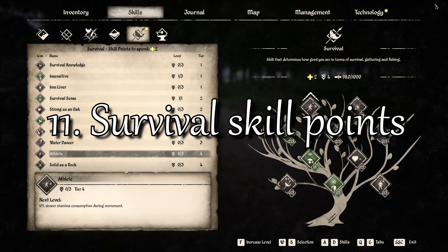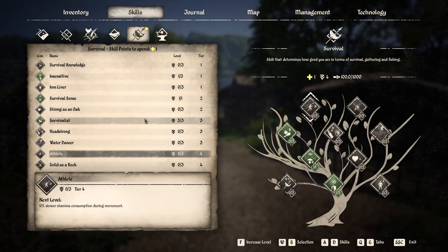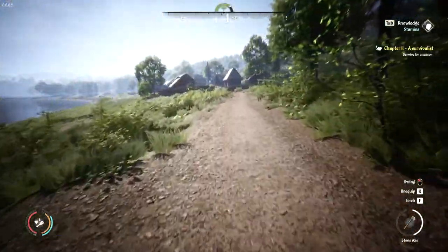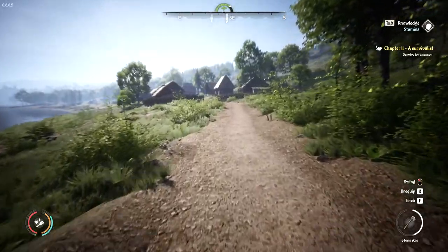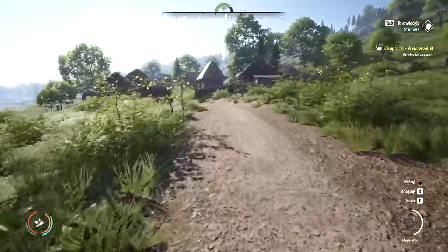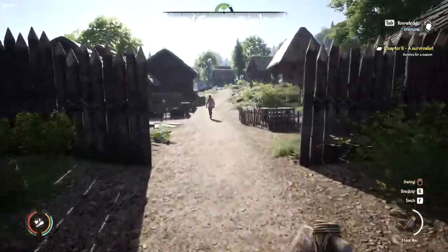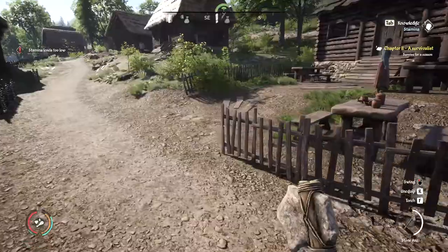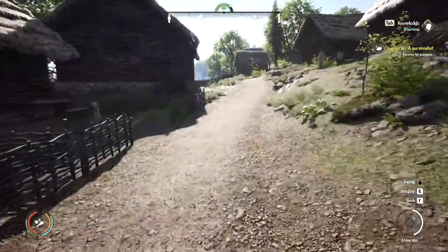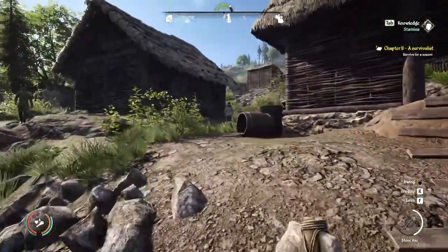Gathering throughout the day gave us two survival skill points. Maximizing Survivalist to reduce our food and drink needs is important. The other point is spent on Athlete because it allows us to sprint for longer — that's useful when evading hostile animals but also speeds up normal travel. After maximizing Athlete I usually go for Strong as an Oak for the extra hit points, though Strong as a Rock might have a similar effect by reducing damage by 10%. Neither is absolutely necessary, but having 10% more health seems better for non-combat situations like poisoning, hunger and thirst.